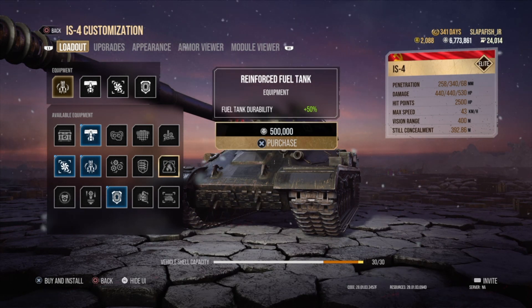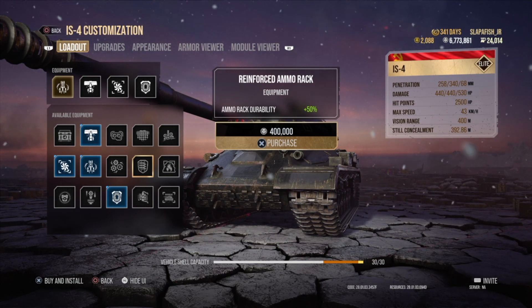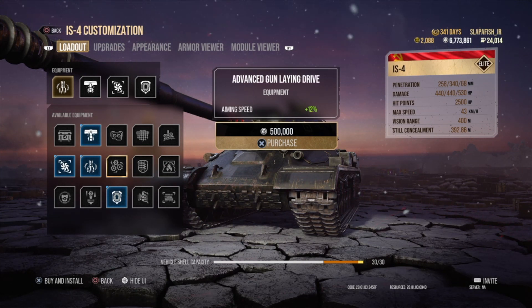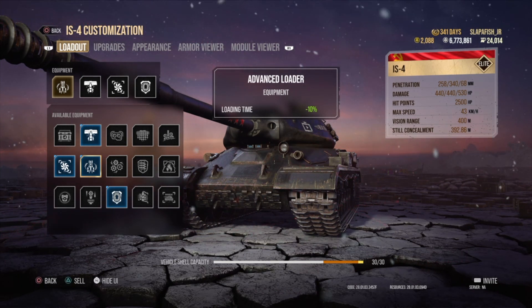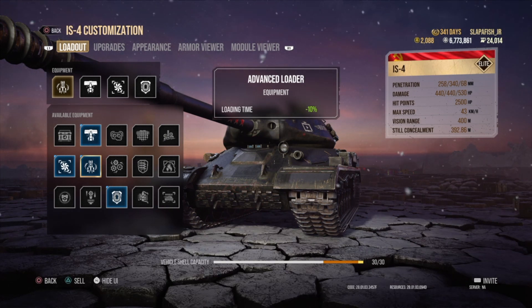Reinforced Fuel Tanks adds 50% to your fuel tank durability so you don't catch fire as often. Reinforced Ammo Rack adds 50% to your ammo rack so you don't get ammo-racked as frequently. Advanced Gun Drive gives 12% to your aiming speed. Advanced Loader gives minus 10% to your loading speed, though note that auto-loaders cannot equip this.